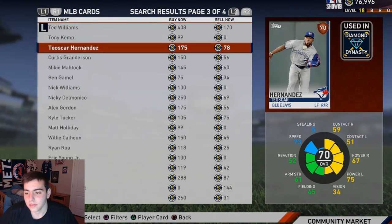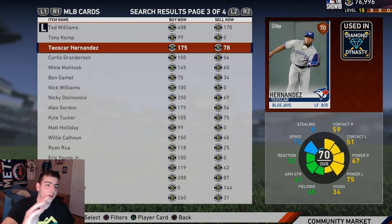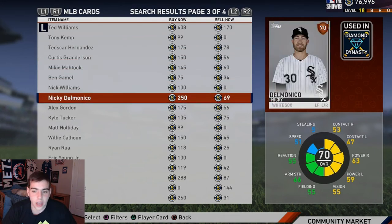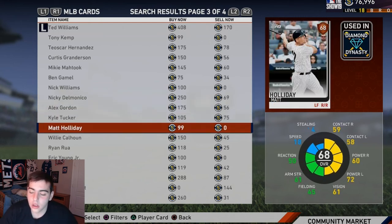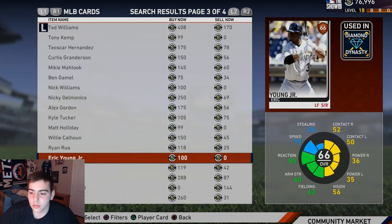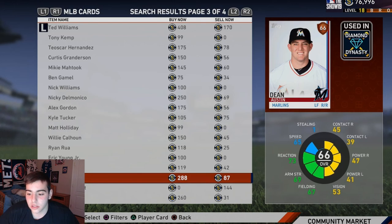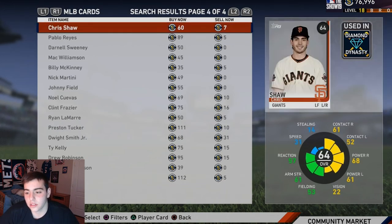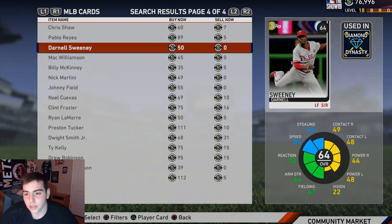Oscar Hernandez — big breakout candidate, did decent last year. Highly recommend this card. He's in my top three — he's gonna break out, gonna be a silver, 100% guaranteed. He's very talented and very good.